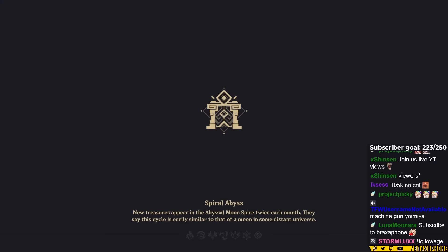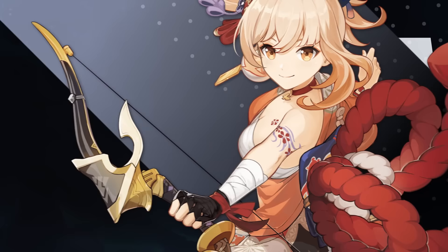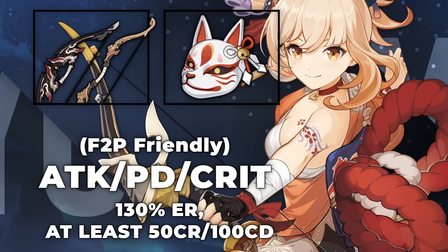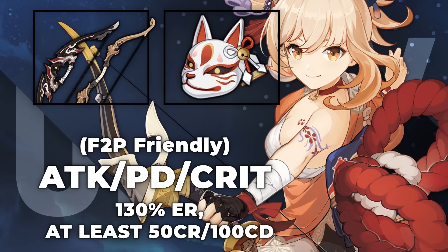Just in case that was way too much information, here are two example builds for Yoimiya that could work really well. The first one is a free-to-play friendly build featuring either Rust or Slingshot — Slingshot only if you don't have access to Rust — with attack, pyro damage, and crit. Since you're using the Shimanawa set, you do want to have at least 130% energy recharge so you can burst every other rotation, but in some teams you might find that you don't need that. It's just a good safety net.